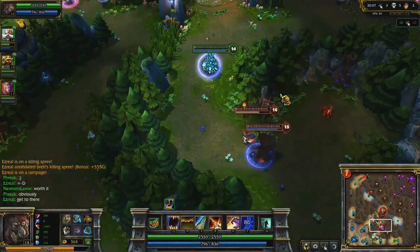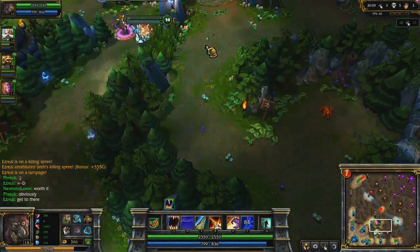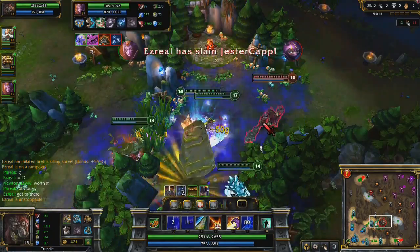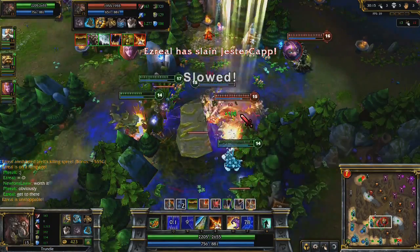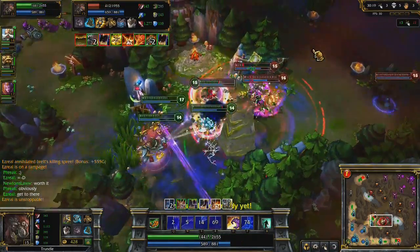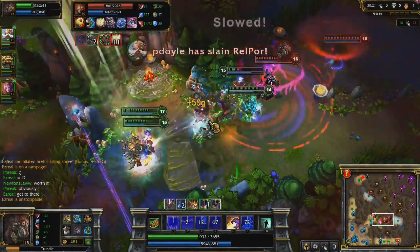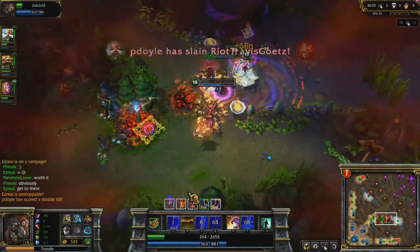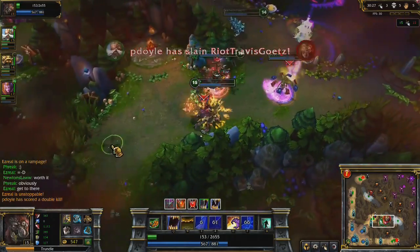Let's put this all together in a larger fight. Kennen is isolated, so I charge in with Contaminate and help kill him with Rabid Bite, but I save Pillar of Filth until I need it. The enemy Trundle charges in and I use Pillar of Filth when I know where he's running. Using Agony, I help kill him while surviving Karthus' damage output, thanks to the heal on Decompose. Finally, using Frozen Mallet, we're able to chase down and kill Karthus.